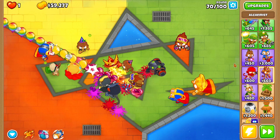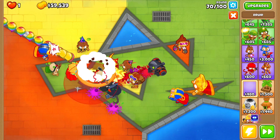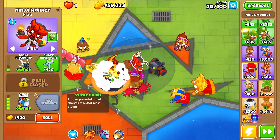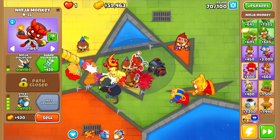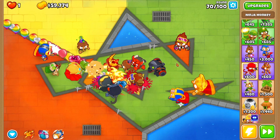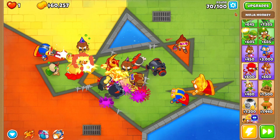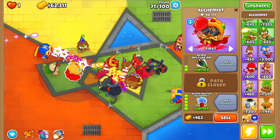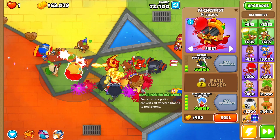It's round 70 so we can put another tower down. Going for a druid, putting it in range of the buffing alchemist — and we get another sticky bomb! It's not the master bomber, but now we have two sticky bombs and it has faster attack speed as well. Of course, we have basically no BAD balloon popping power. On round 100 the BAD balloon is coming and the balloon master alchemist can one-shot everything up to the BAD balloon into a red balloon, but it does not affect the BAD itself.